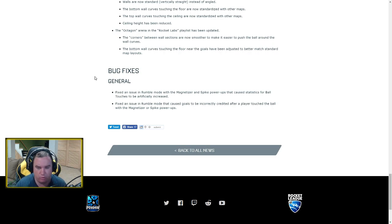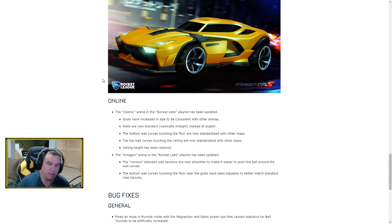Bug fixes: they fixed an issue in Rumble mode where the Magnetizer and Spike power-ups caused excessive ball touches, and an issue where goals were incorrectly credited when a player touched the wall with those power-ups. Previously, using Magnetizer or Spike would sometimes result in an unassisted goal no matter what — that may be part of what got fixed. Either way, bug fixes are good.